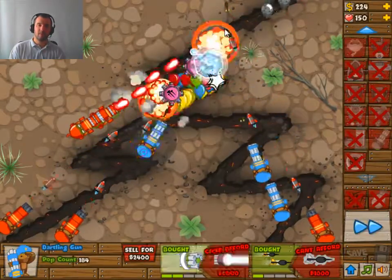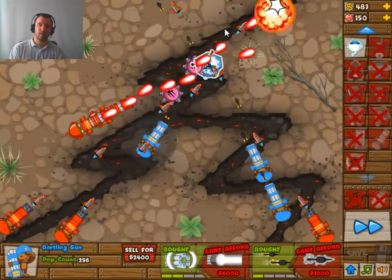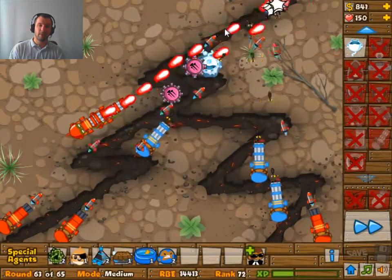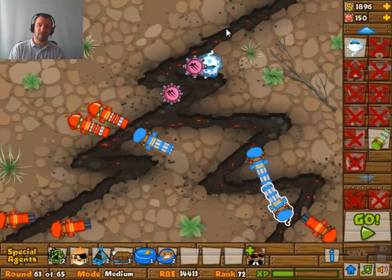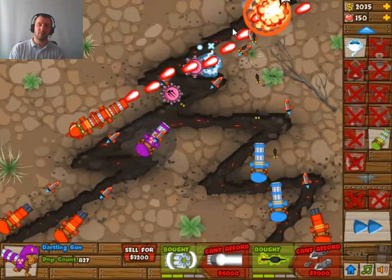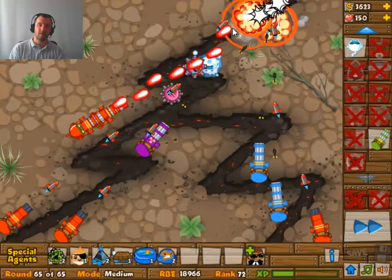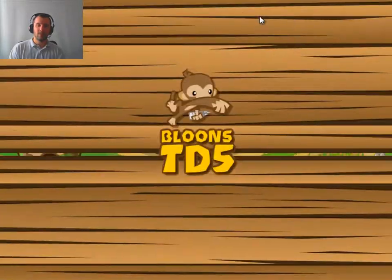This is wave 63 now. As you can see the position of those lasers is excellent — they take down everything. There are 3 of these big waves: the first one is pretty easy, the second one is not too bad, and the third one is pretty hefty. But yeah with this setup there's really no problem, and that is round 65 done.